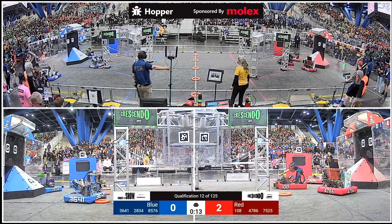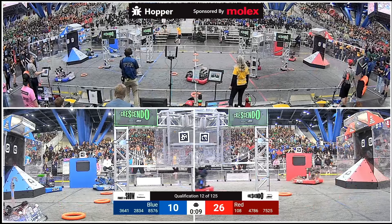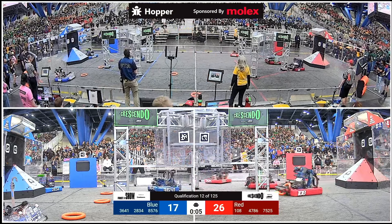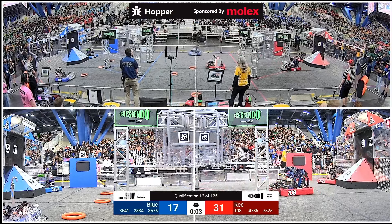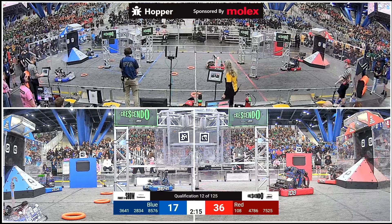Here we go in autonomous mode, shots up and in for both alliances. Out to the center line, here comes Sigma Cat for Red — they shoot and score. Cleaning up that wing note as well, big score for your Red Alliance, 36-17.